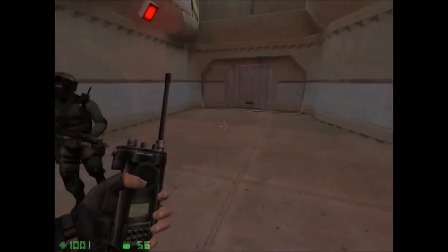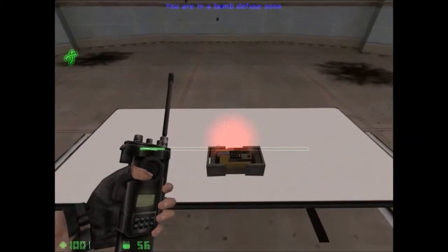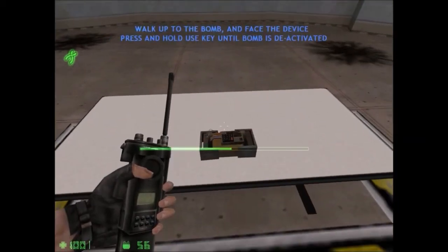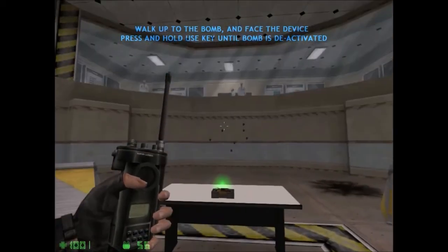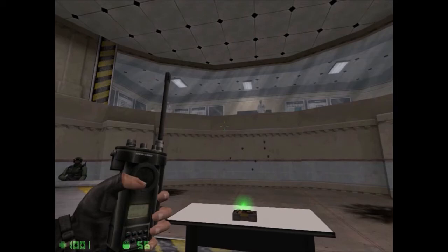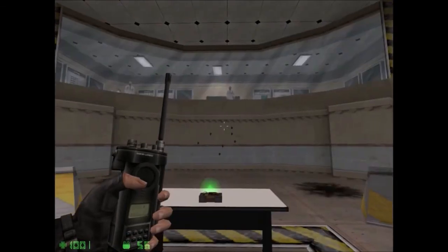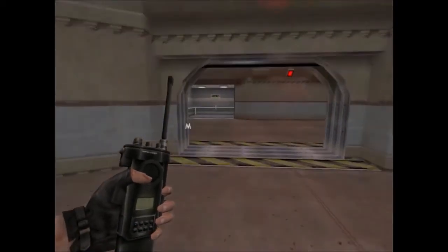Explosive devices. This bomb has gone live. Moving into position. To defuse the bomb, walk up to it, face the device, then press and hold your use key. Excellent. The device has been defused. Congratulations. You've completed the counter-terrorist special training course. Please return topside for processing. Well, thank you. Mission successful.